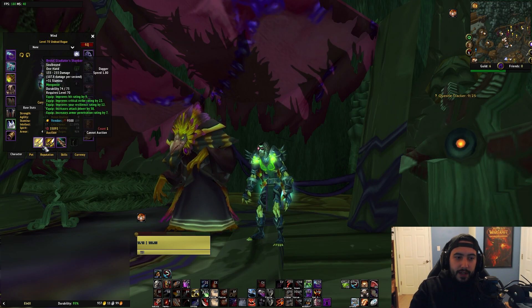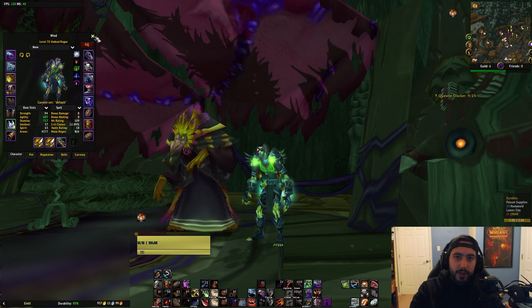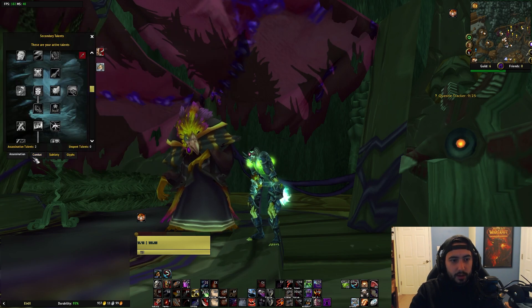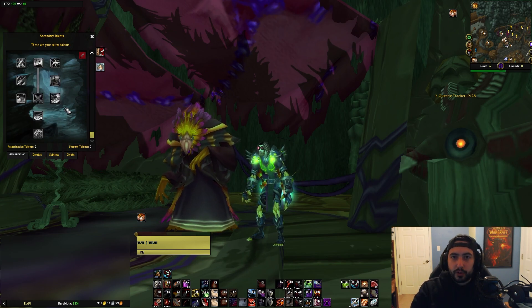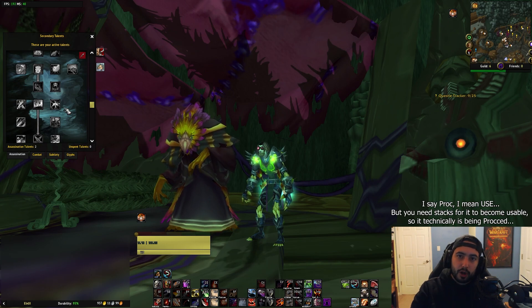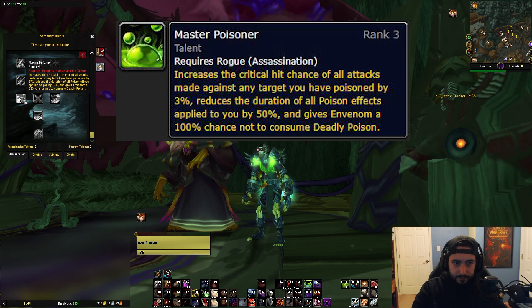Knowing that your offhand is going to proc the poison more frequently, assassination is almost always going to have deadly poison on the offhand, because you need it so that you're able to proc envenom. You need stacks of deadly poison on the target to apply very regularly so that you can consume them with envenom.